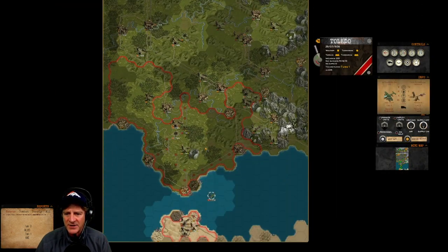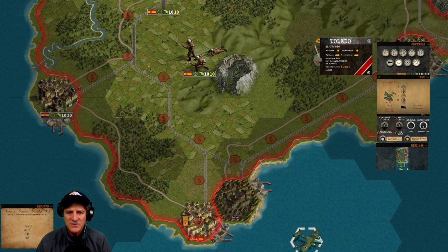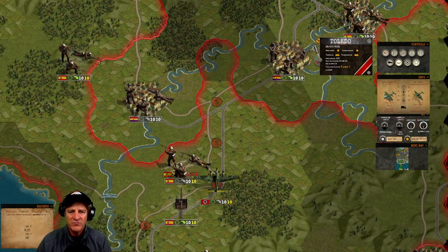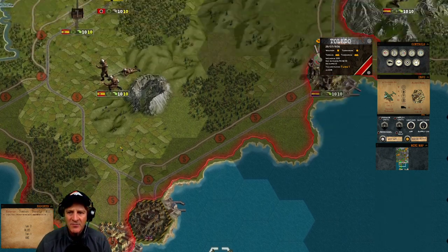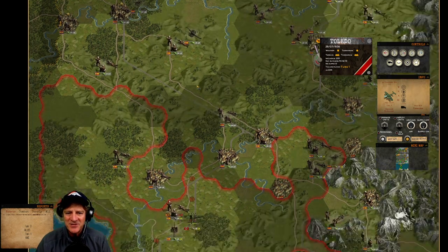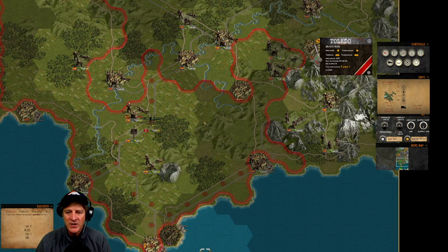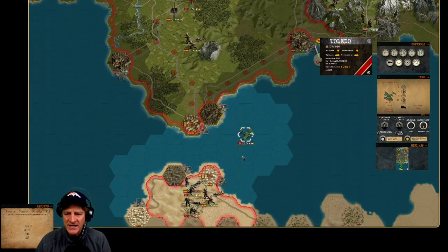Supply is one of the key elements of the game. If we click on supply, we can see our supply zone shown in red. Supply follows railroad lines primarily, then roadways, extending a certain distance outward. Our units in the south near Algeciras are well-supplied, but units further north are out of supply. Enemy units on rail lines, roadways, or in cities block supply routes, so opening the supply route north is a priority.